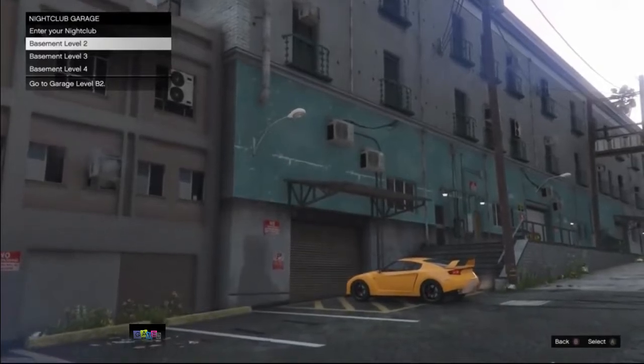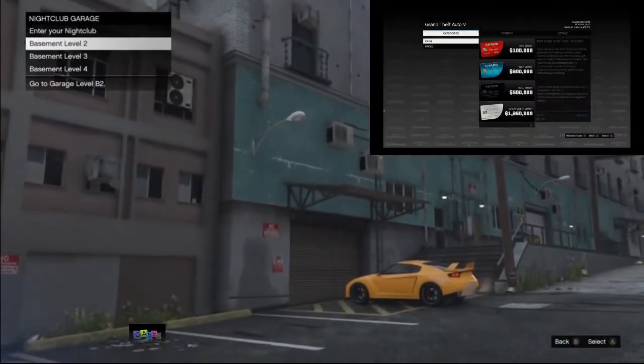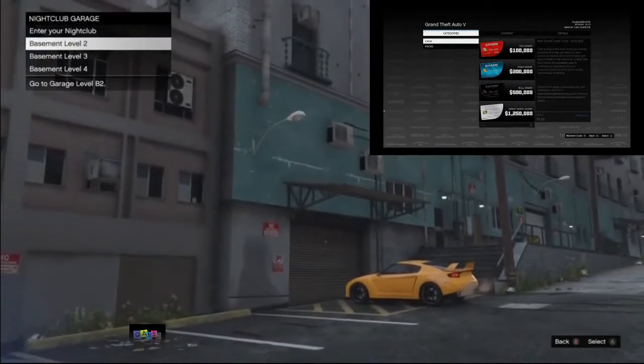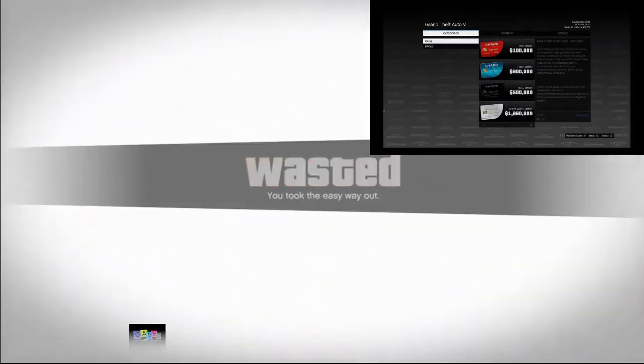Select basement level two — if you did everything correctly you will be completely frozen on a black screen. At some point you need to kill yourself: open your interaction menu and select kill yourself. I just selected basement level two and as you can see I am on a black screen completely frozen. I will now spawn somewhere close to my nightclub.